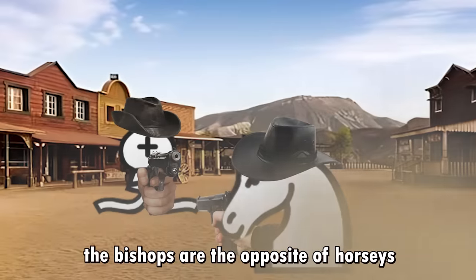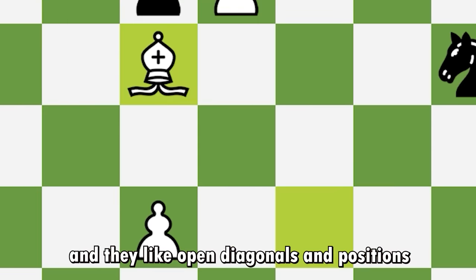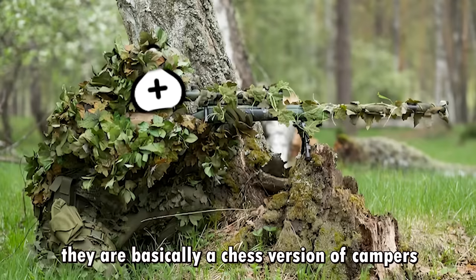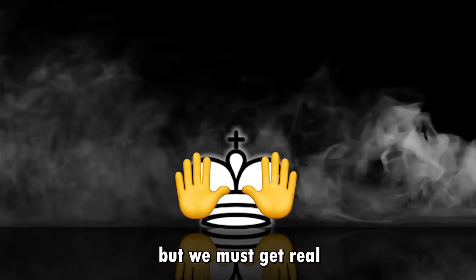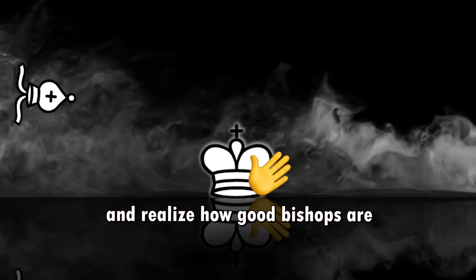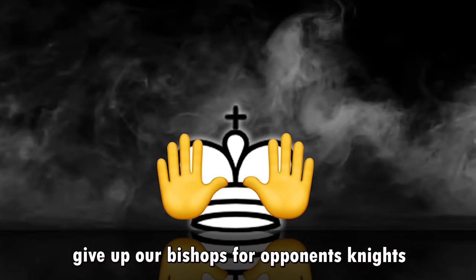Now it's time for the bishop. Bishops are the opposite of knights — they have long range and they like open diagonals and positions so they can snipe. They are basically a chess version of campers. We need to learn when we want to give up our bishops for the opponent's knights.